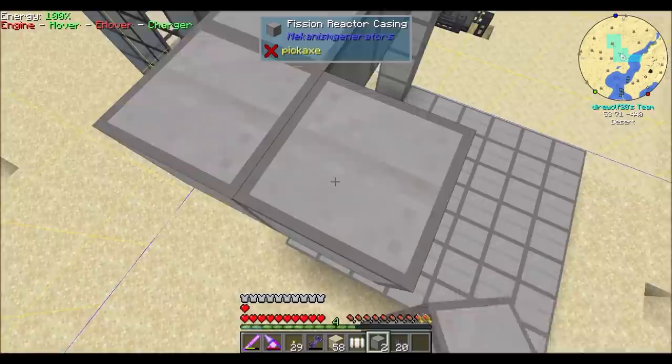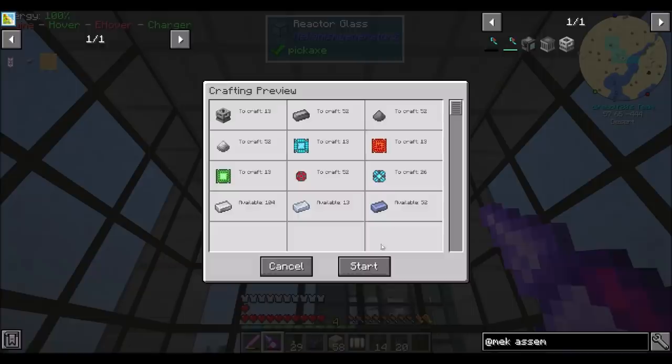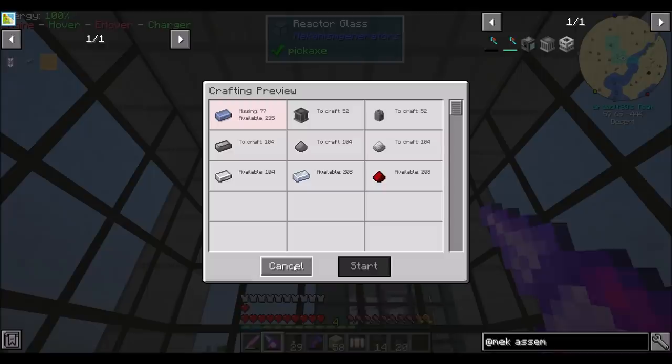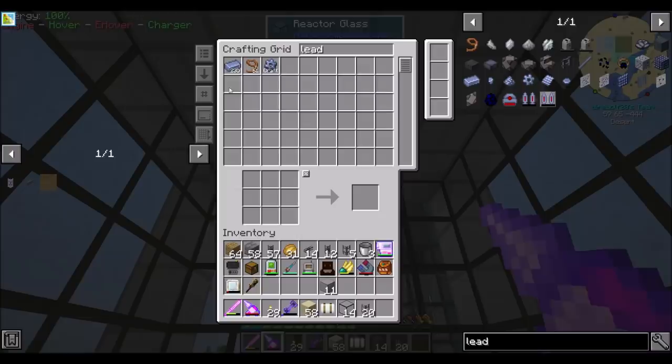Let's do some quick math. I think we want 13 control rod assemblies, and then 13 times 4 which would be 52 fission fuel assemblies. We're low on lead ingots of all things — that's rough. We're going to have to take care of that real quick. I ran my quarry for a bit and would have expected more lead, but apparently no such luck.